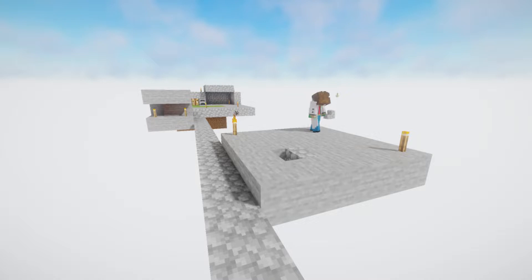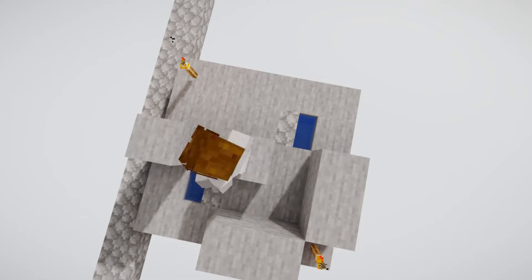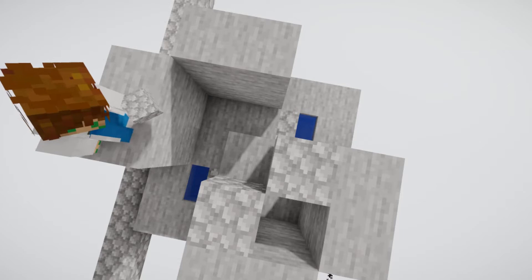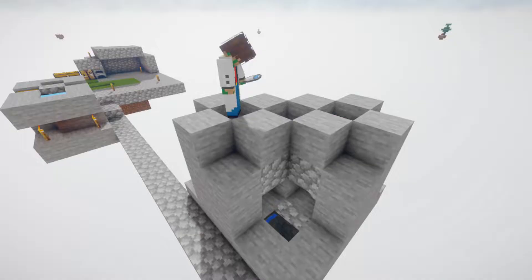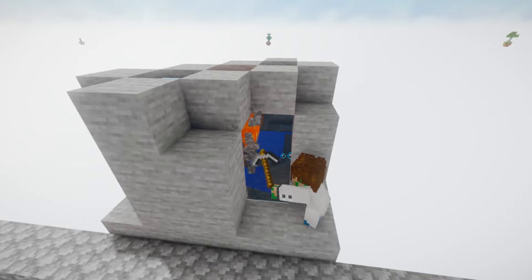This next farm is a two-person farm, and it is what Schism and Impulse SV have been using on their series with a slight modification. That is two stairs here that are waterlogged, so you can go ahead and place water in both of those stairs. Next you want to place blocks in this pattern like so, and we're gonna go up another block here and place cobblestone here, because this is going to be where the cobble forms. Lastly you'll be placing blocks in a pattern like that. Now you can place water here and here, and finally lava here.